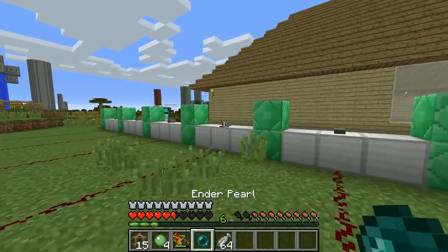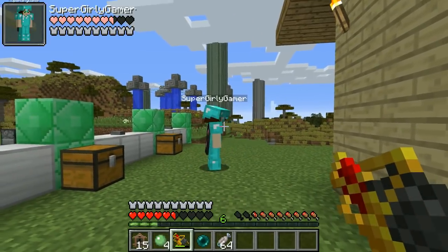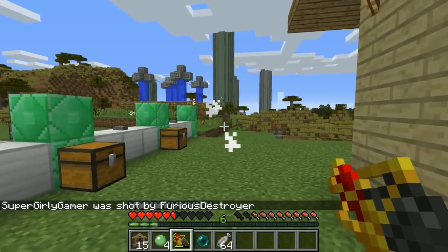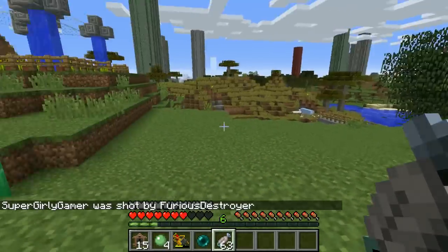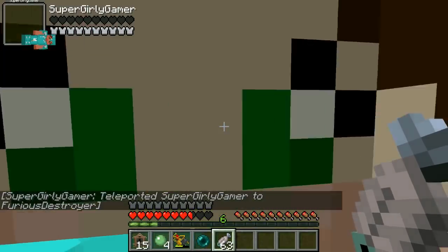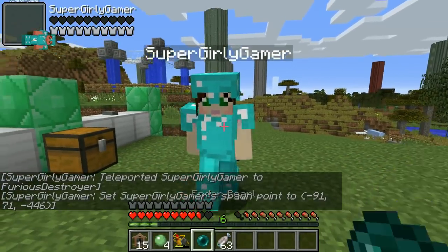Did you notice? When you hold shift and right click it shoots out the coolest beam instead. I need to try it — hold on, a little bit of fish. I killed Jen. Okay, let me set my spawn point so that way you come back. Please don't kill me again.